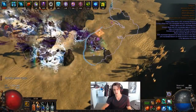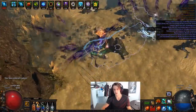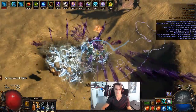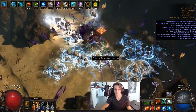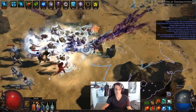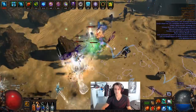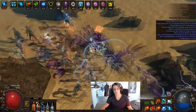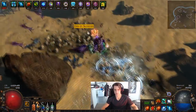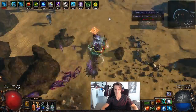Hey guys, it's Mathel here once again and today I want to show you my latest character of Deadeye, full cold spectral throw. I'm using a couple of different concepts for my spectral throw character — Deadeye as a whole ascendancy for spectral throw, and pure cold damage scaling off the Shaper mod that adds 2-4 cold damage per 10 dexterity on a claw.